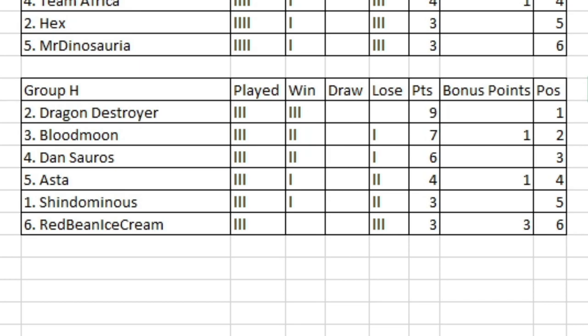Hello everybody, this is streaming and we're back to conclude round four of the group stage, concluding it with Group H. In this session we're going to see Shindominus going up against Dragon Destroyer - a big game - and Dansaurus going up against Blood Moon, probably the standout tie of this round. Then a big game at the bottom between Aster and Red Bean Ice Cream, so we could see people going through or going out.